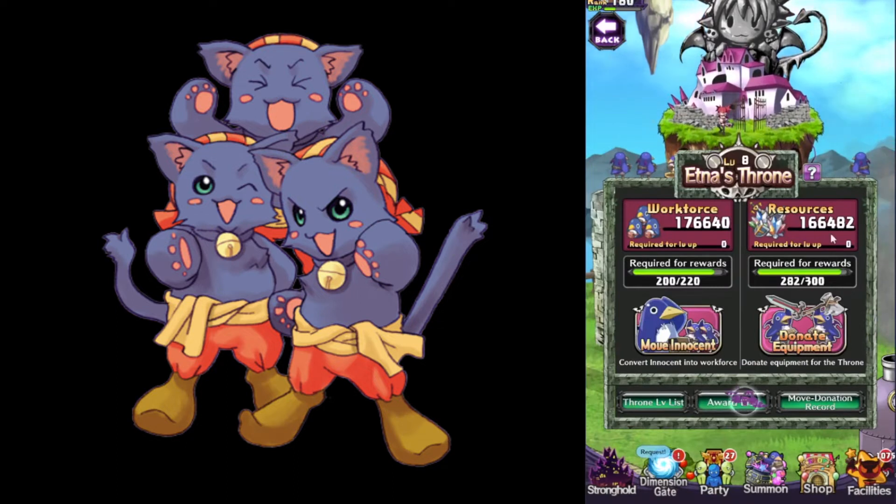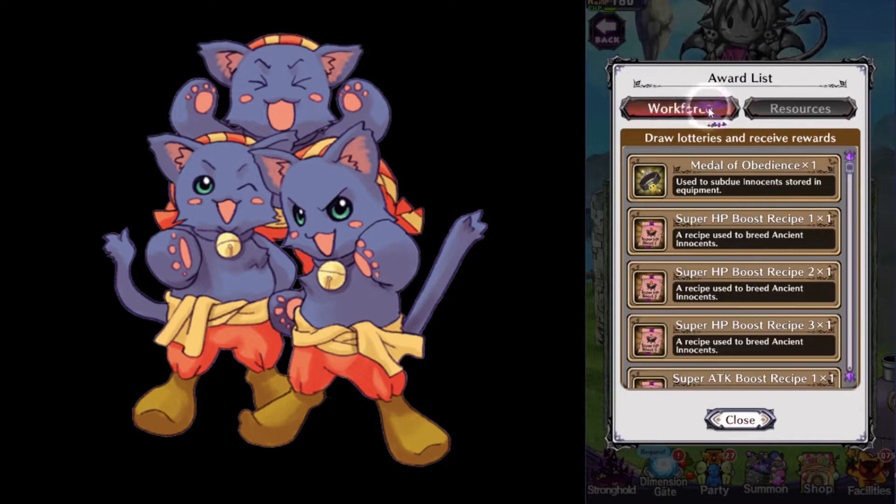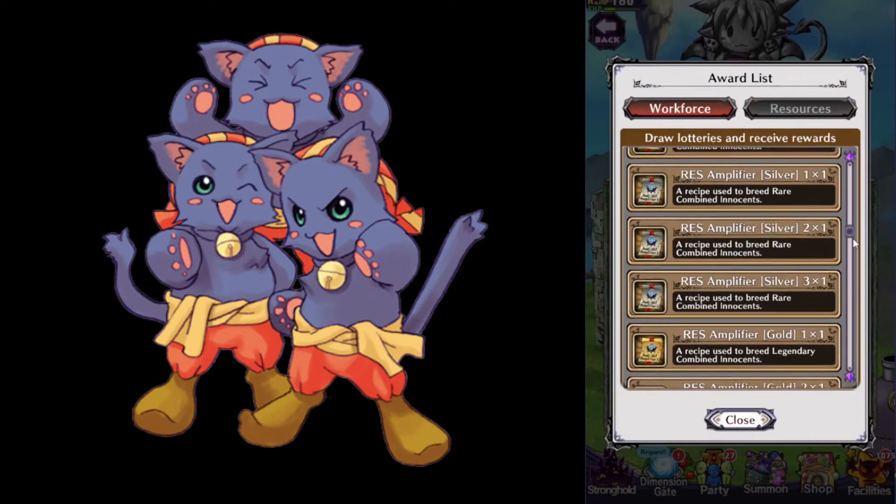If you donate equipment, you will receive Prinny Steel or Pop Boosters. For Innocence, you get Obedience Medals, Innocent Recipes, Innocent Caretakers, or Grazing Tickets.